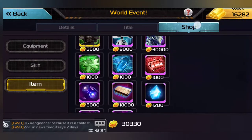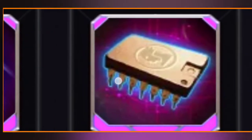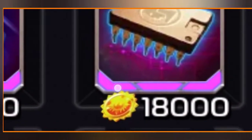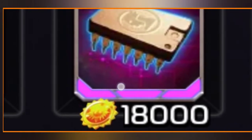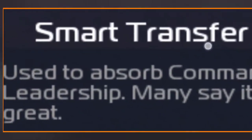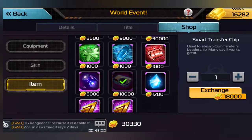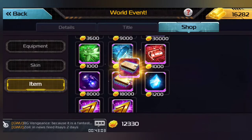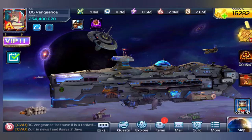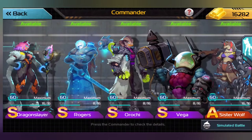Then we scroll all the way down and you guys will see this little sucker right here — this thing that looks like a chip. It says 1,800 metals. You click on that, and this is called the Smart Transfer Chip. Used to absorb Commander's leadership. Many say it works great. Pretty much what this does is allow me to — I just bought that for 18,000 metals — and what that will do is allow us to get the leadership from Dragon Slayer.